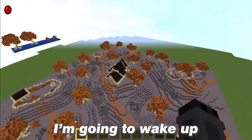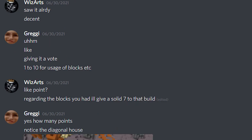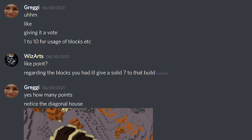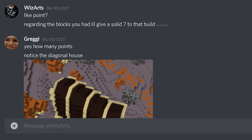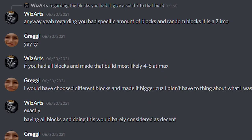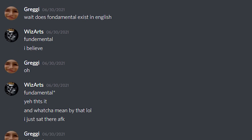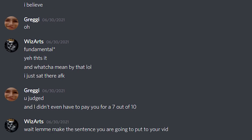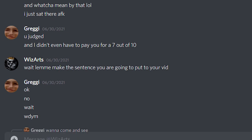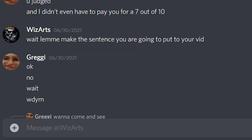Time's up — hey, wanna come and see and judge? The judge says they saw it already. Decent. Giving it a vote, one to ten, for usage of blocks. Regarding the blocks I had, they'll give a solid seven to that build. Also noticed I built with this mouse. Regarding having a specific amount of random blocks, it's a seven. Yay, thank you! Anyway, thank you for your participation. Wait, does 'fundamental' exist in English? I just sat there AFK. You judged, and I didn't even have to pay you for a seven out of ten.